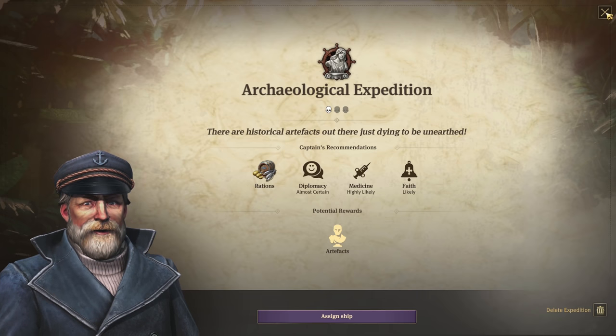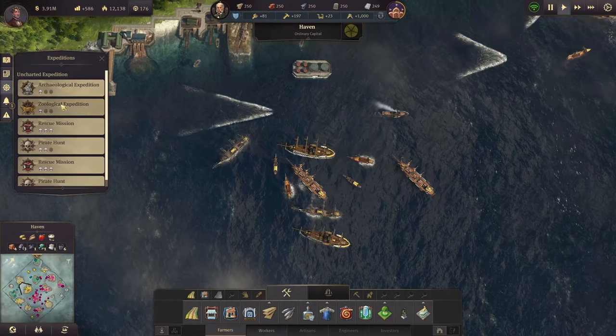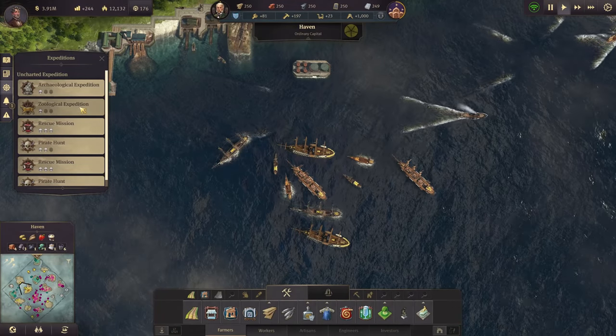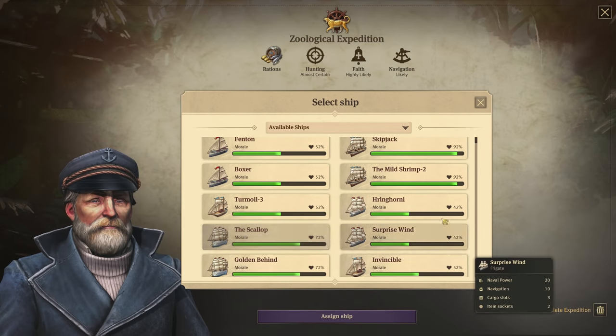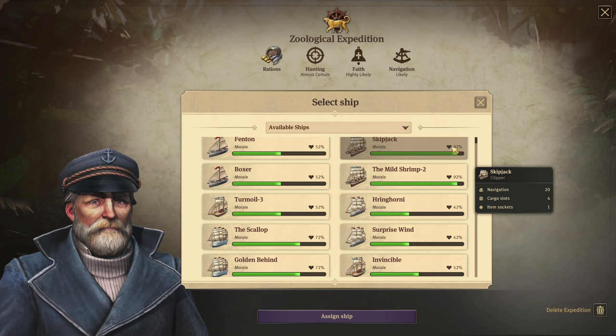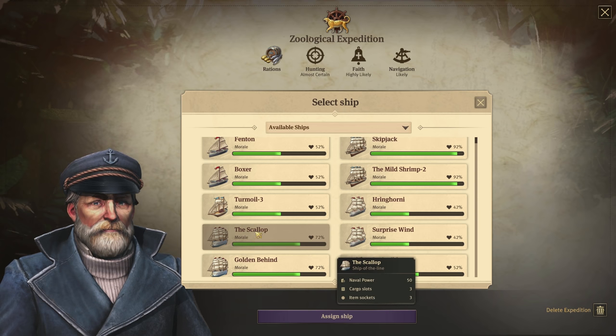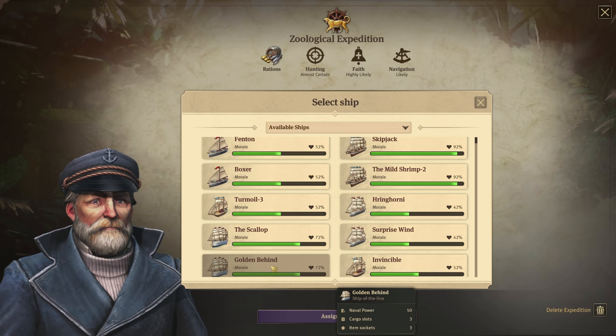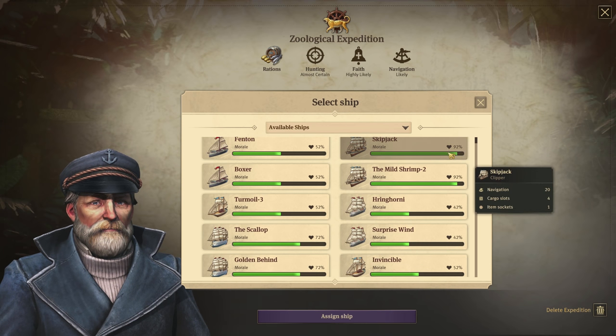Let's exit this screen and look at another expedition — same one skull but a zoological expedition. You'll notice something different. All of a sudden the clipper ship has a base default morale of 92%. Our Ship of the Lion still has the same 72%. But what happened here?